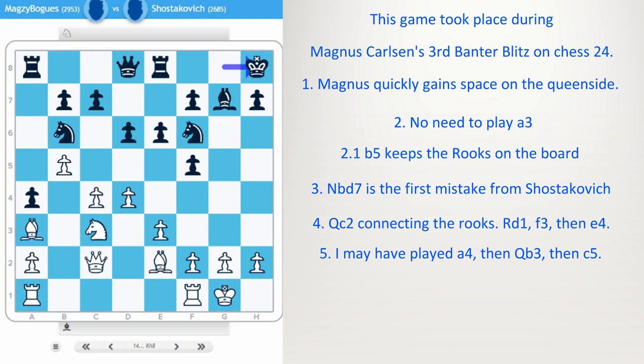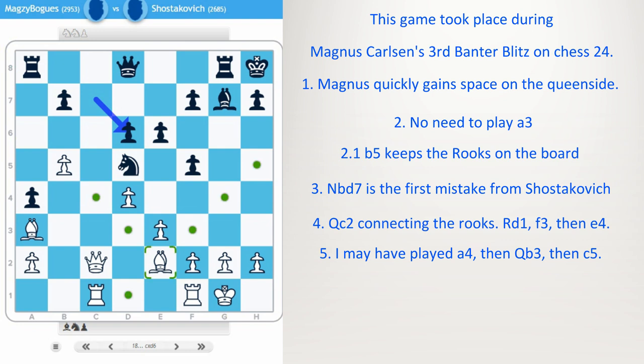Kh8. Rook c1, hinting at c5 once again. Rook g8 — trying to attack but it's just too slow. c5. Nbd5. Exchanges on c5 and d5 open the c-file. The bishops now have greater potential.